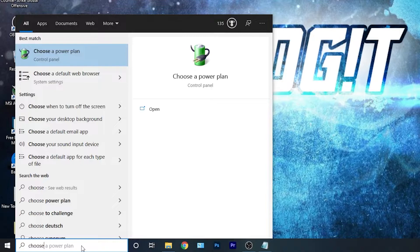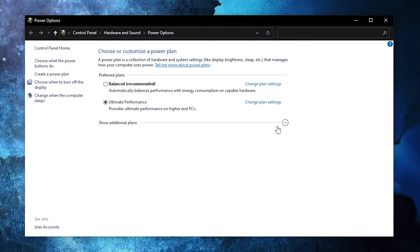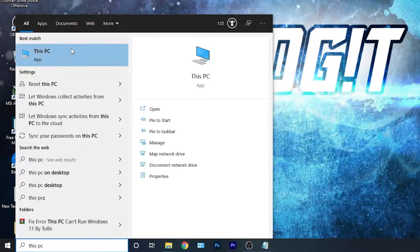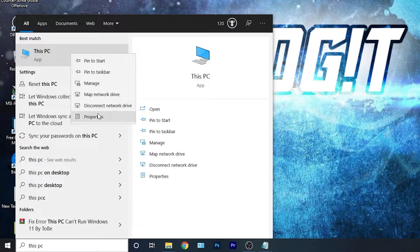To activate it, close the page, then go here, type Choose, press on Choose a Power Plan. Press on this arrow, scroll all the way down, check Ultimate Performance, and now you have it activated. Go here, type This PC, right click on it, and press on Properties.